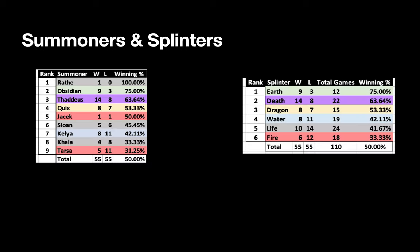Looking at summoners arranged by winning percentage: Grandmaster Wraith is at the top with a big win record, then Obsidian at nine and three. Thaddeus came in at 14 and eight, Quix at eight and seven. Jacek is the midpoint at one and one — 50% — followed by Sloan, Kelya, Mother Khala, and Tarsa. Going into this I always thought water was my strongest splinter, but the data suggests I need to be using Earth more, and Death with high usage has a pretty solid win rate.